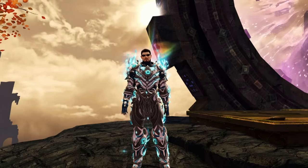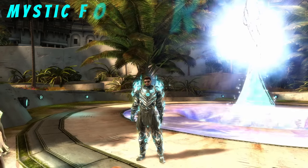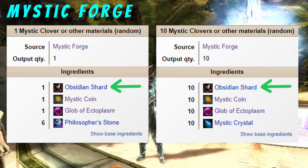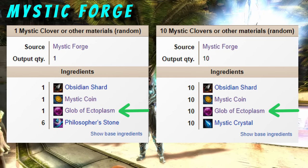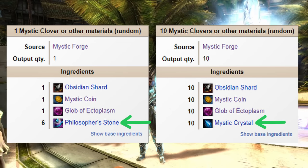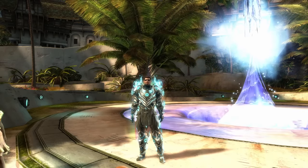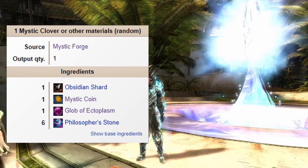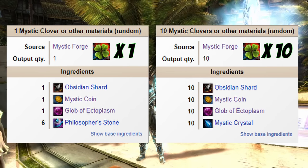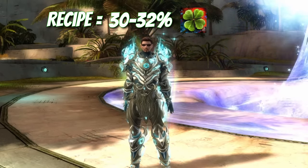You can also craft Mystic Clovers in the Mystic Forge using two recipes. They consist of Obsidian Shards, Mystic Coins, Globs of Ectoplasm, and either a Philosopher's Stone or Mystic Crystal — both purchasable with Spirit Shards from Mianni or the Mystic Forge attendants. The first recipe gives a chance of gaining 1 Mystic Clover, the other a chance of gaining 10. Either recipe only has about a 30–32% chance of yielding Mystic Clovers.